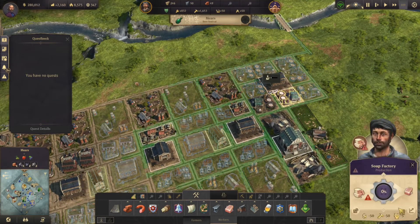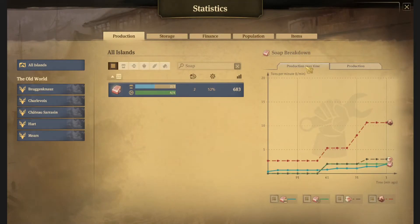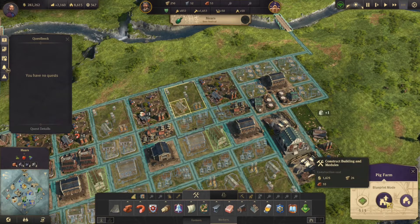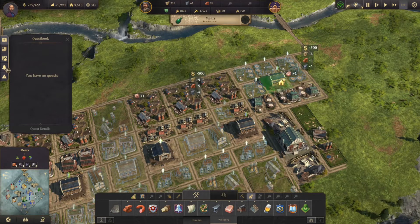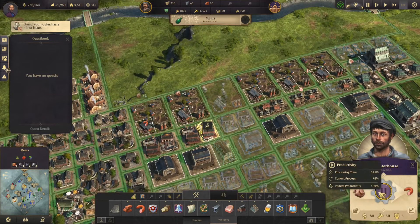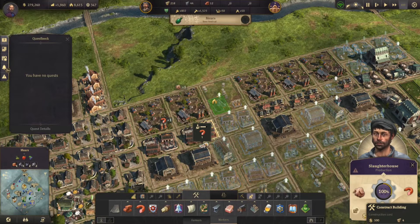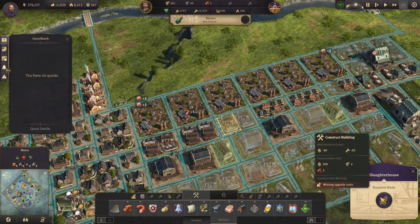Let's go ahead and upgrade this one and see how it affects things. Looking at all islands, that puts us at positive. We should probably get this one built as well - let's grab those two and get one more, then upgrade that. That should take care of our actual needs for soap. While we're here, let's take a look at our sausage need - we're starting to fall behind there too. We'll do the same and upgrade that. Oh no, promotion unavailable - we're missing bricks.